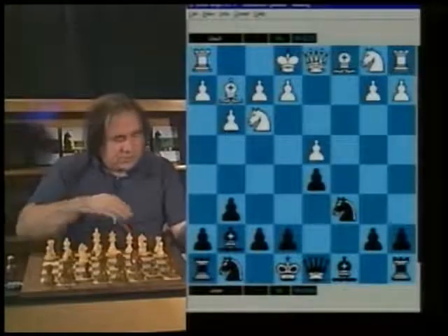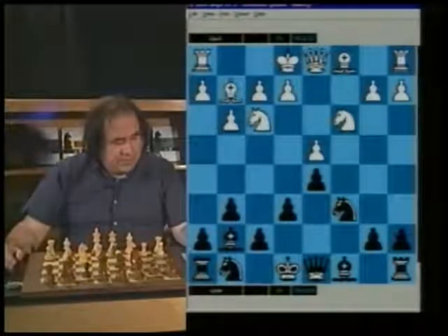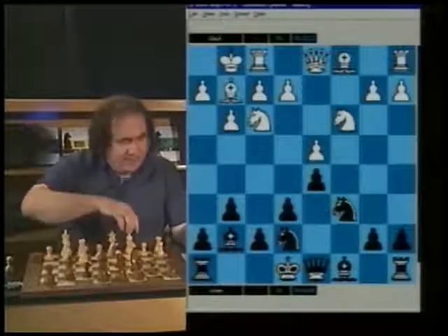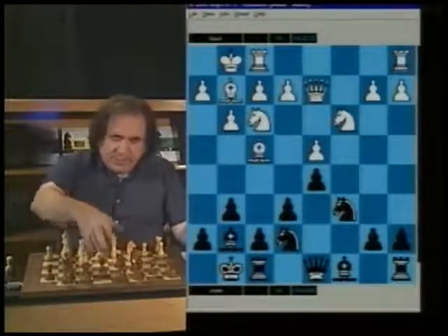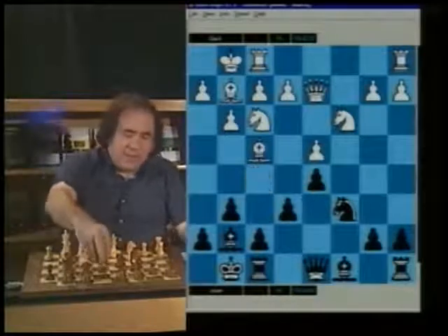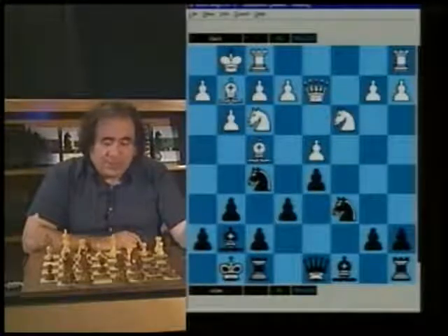Now we have a symmetrical position, very well known in theory. e6 in this position, white castled, Ne7, Bf4, castling, Qd2, and Nf5. Now that's the quiet move, and after this move the game becomes very sharp.